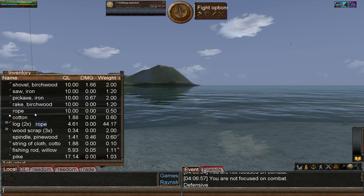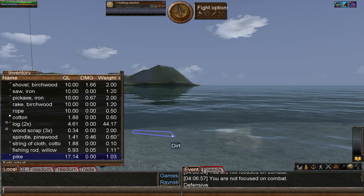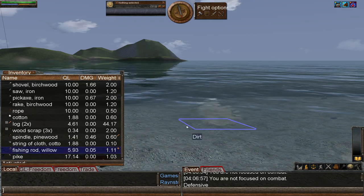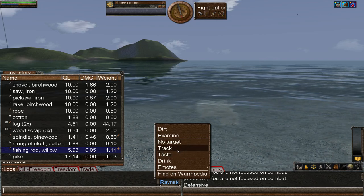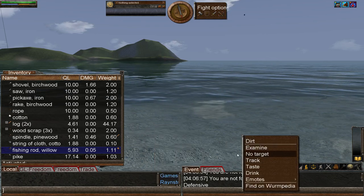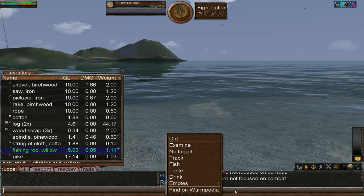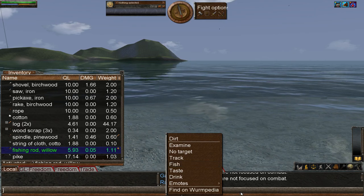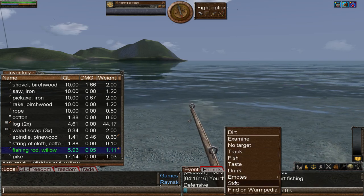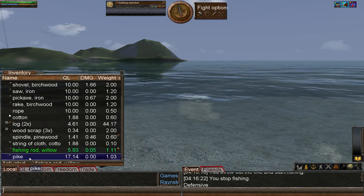Let's have a look in my inventory — you can see I've increased all the font size. Here is Bertie the Pike, who I caught at the end of the last episode by fishing. Just a recap: I activated the fishing rod by double left-clicking, choosing a tile, right-clicking and choosing fish. It took two minutes fifty seconds — it is a long process to start with. I'll right-click and stop now because I don't want to go through another fishing process.